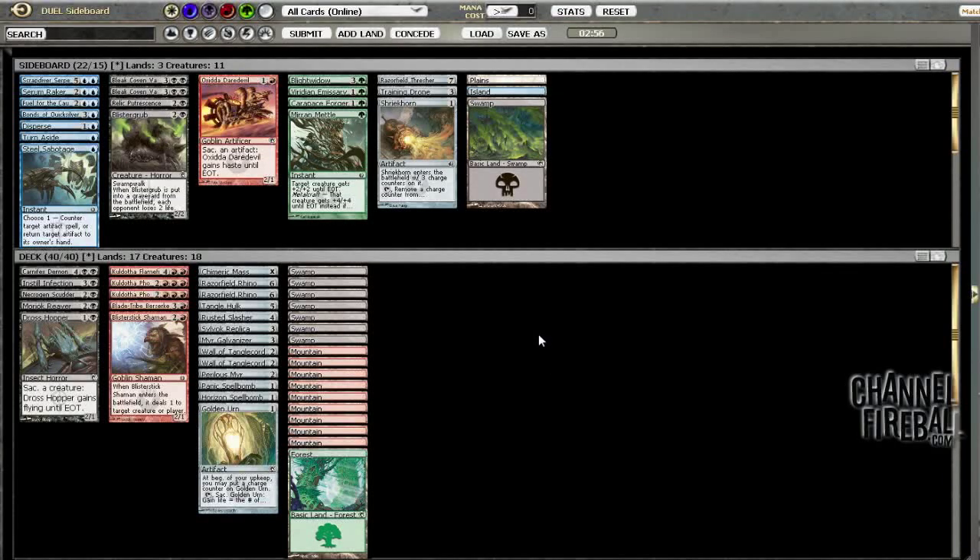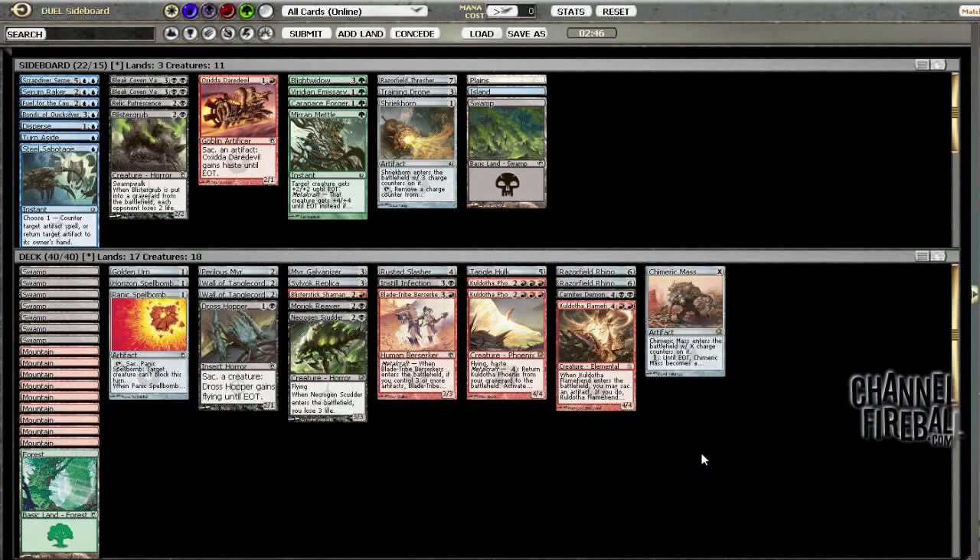We just lost because, as I said, our deck is underpowered if we don't draw any of our bombs. I don't really have a sideboarding plan for him — I think I like the way our deck is configured. Yeah, I think I'm just going to leave it as is; I don't really see any reason to change.